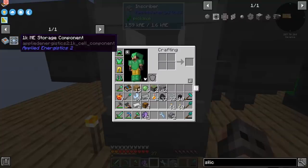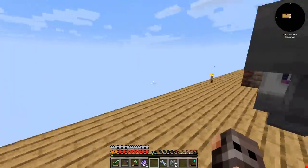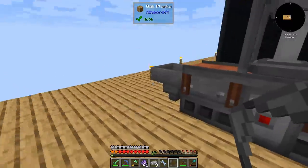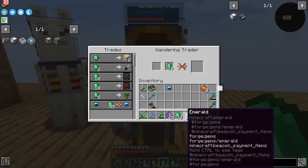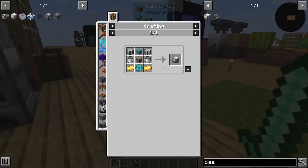Now that we are going to make processors, can we make some ME storage components? That requires a dissolution chamber, which is not that bad. We need to make a press mold for gears so we can make some diamond gears. A wandering trader showed up — protection 5, mending, unbreaking 5 — obviously we buy everything worth it. Dark oak, why not. Let us get back to the main task, which is making the dissolution chamber.